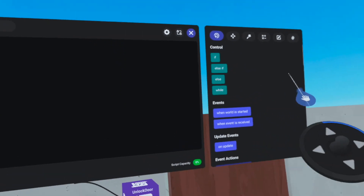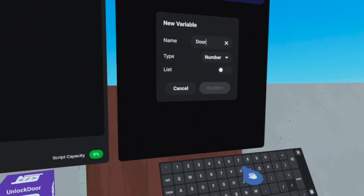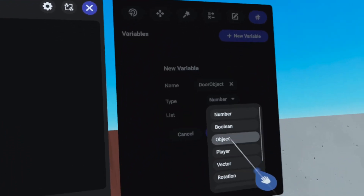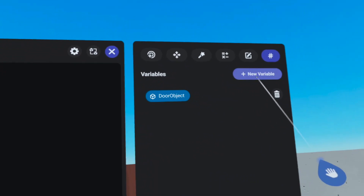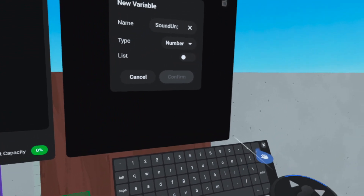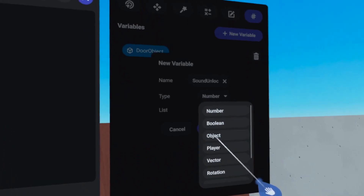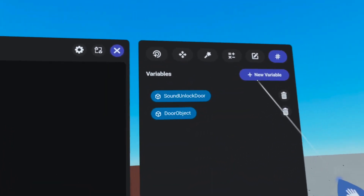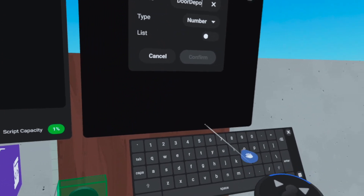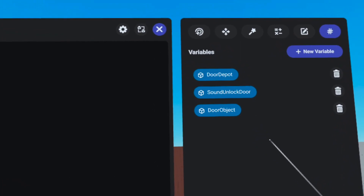In the script, we have to create some variables. We need one variable for the door itself — the entire door object, including the door lock and the trigger. I call it 'door object' and this is an object. We also need a variable for the sound, 'unlock door object', and that also is an object. We also need a variable for the 'door depot object'. I think that's about it.